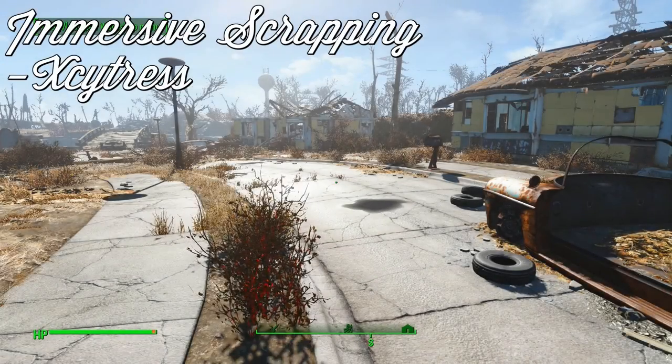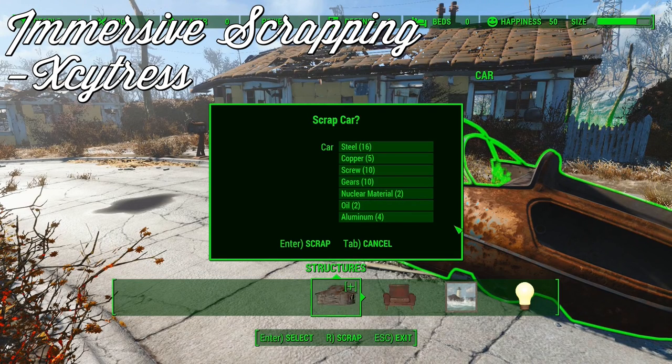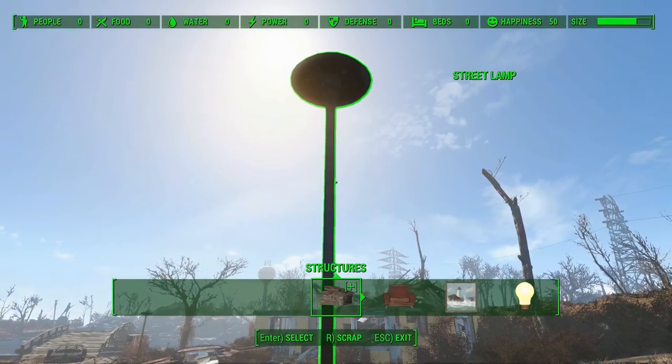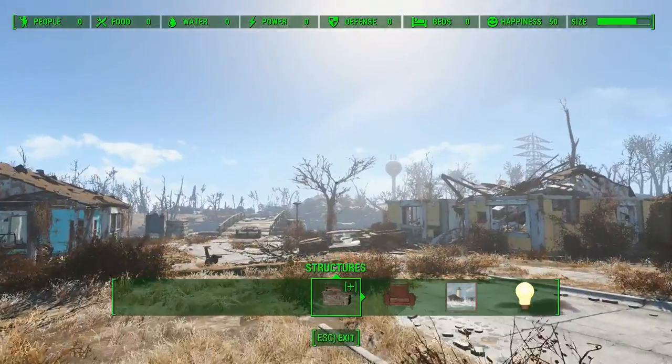Immersive Scrapping, by X-Citrus, overhauls the amount and variety of ingredients obtained from scrapping different objects around your settlement. With this mod installed, cars will have a wide variety of components to offer, as it would be, instead of just steel. This same logic applies to nearly all scrappable items, changing the types of materials they give back to reflect what they would realistically be made of. Immersive Scrapping is simple in function, but excels at bringing more realism to settlements in the Commonwealth.